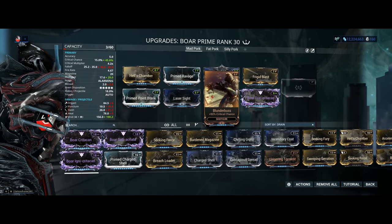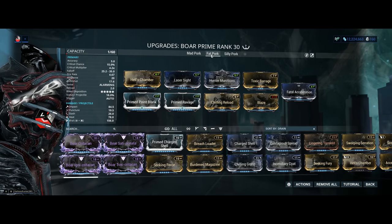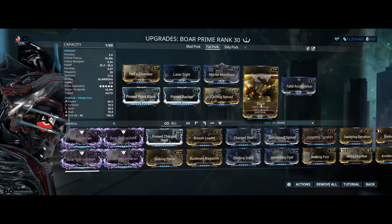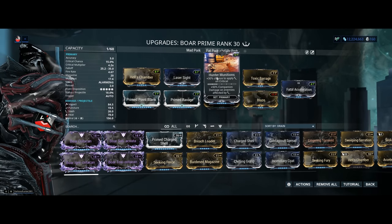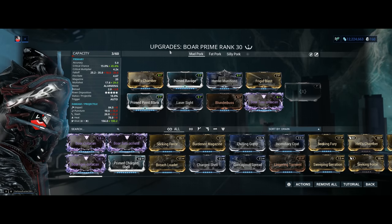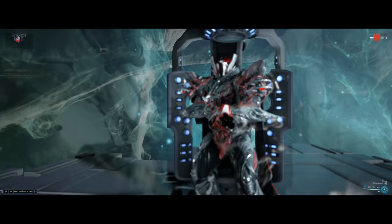Because I can save a mod slot, I'm gonna go with the toxin one. That gives me viral on the weapon with a single mod. With Frigid Blast, it's true my status chance is not fantastic, but it's gonna be plenty. Blunderbuss is here as well. Normally in the full pork build I don't think it really has any room — you can replace it with Blaze if you so desire to get more critical chance. Of course more critical chance will mean more procs from Hunter Munitions. Treat that again as your option slot. Now let's test this fantastic riven out and see how it performs.